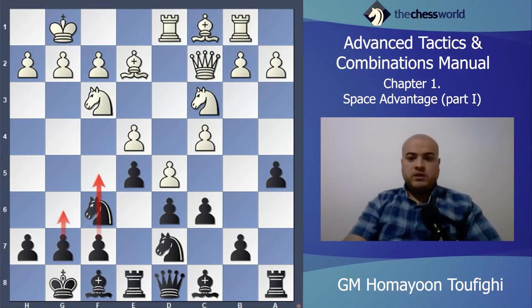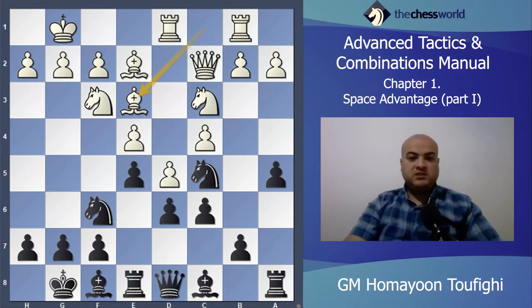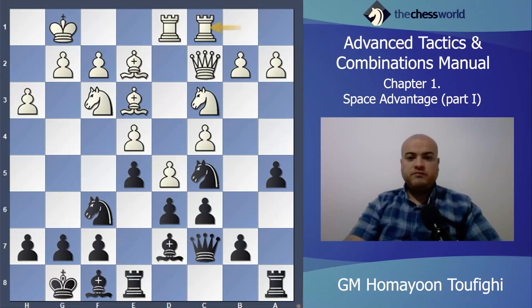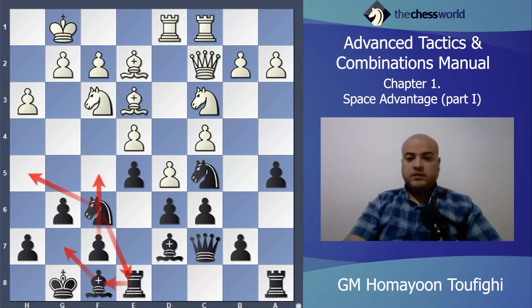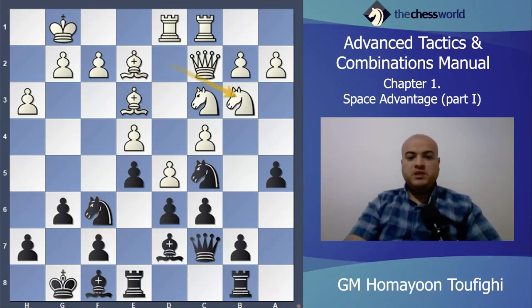Knight c6, Knight c5, he played Bishop e3. The trade is d takes c6, b takes c6, and Bishop takes c5 is coming, then Queen c7, h3, Bishop d7, Rook c1. Maybe b3, a3, and then b4 would have been very strong, but he played Rook c1. g6 — the idea is Bishop g5, Rook f8, and somehow Knight h5 or Knight e8 and then f5. Black has to play f5 to gain space on the kingside.